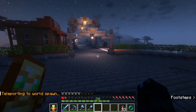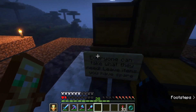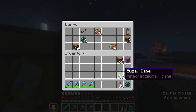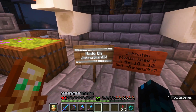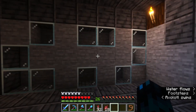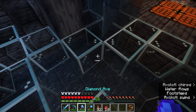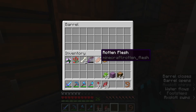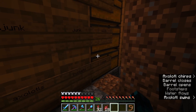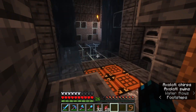I want to head to spawn just to see if anyone is selling food because I'm out. I set up a storage system in the last video and I know people have been using it. There's some beetroot but there doesn't look to be any real food in here. I'm now inside someone's old base — it looks to be destroyed and I don't know if it's intentional, though there is still quite a lot of stuff in some of these chests.